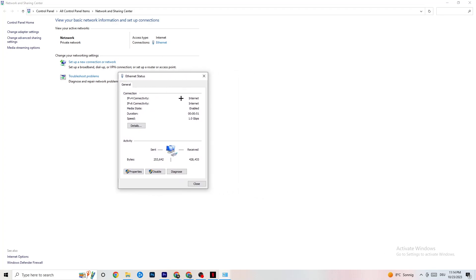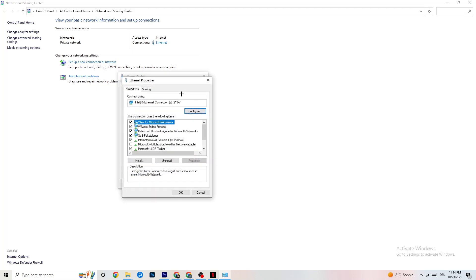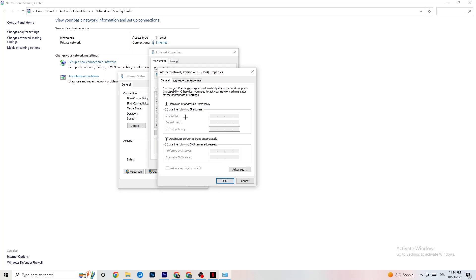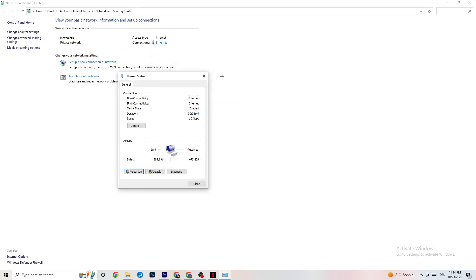Next, click onto your Ethernet connection and then Properties — note you need administrator rights for this. Scroll down to Internet Protocol Version 4 and double-click it. Go down to the DNS server address section and enable Use the Following DNS Server Addresses. You'll need to Google the right DNS addresses for yourself. For me it's 8.8.8.8 and 8.8.4.4. Click OK and restart your PC afterwards.